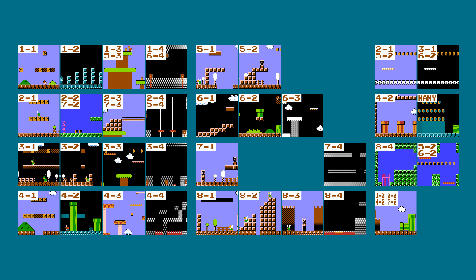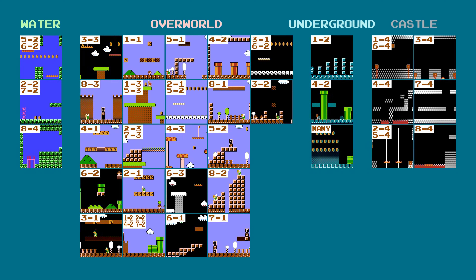Each of the 34 levels is assigned a unique ID. But if you think the ID numbers are simply just 0 through 33, you are sorely mistaken. The ID for each level also encodes what kind of level it is. There are four types of levels: overworld, underground, castle, and water. Each level is organized into these four groups, and then numbers are assigned within each group.